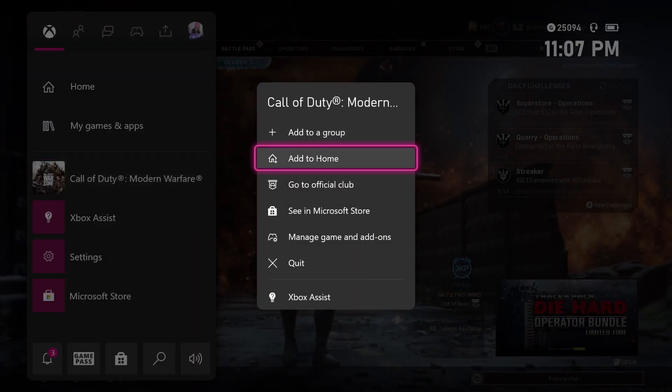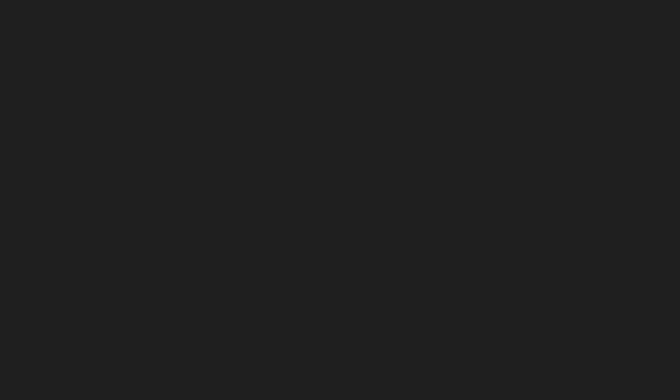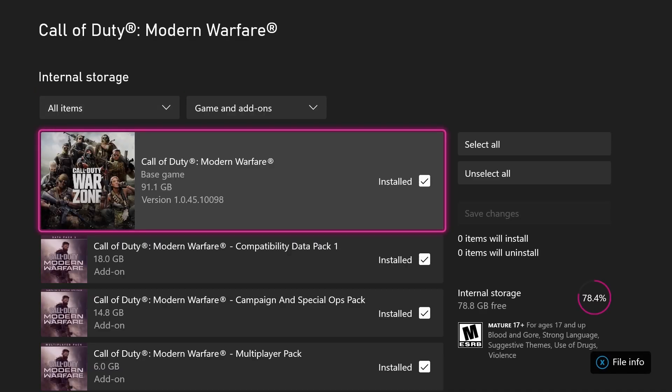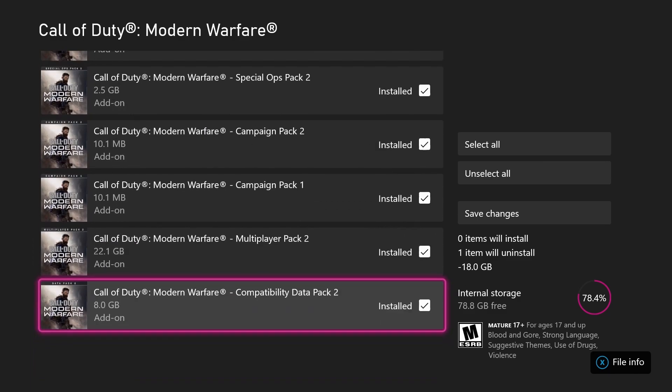First, what you want to do is go to your game, manage game add-ons, go over to here, manage installation on the external hard drive or internal — it doesn't matter. Then what you want to do is uninstall compatibility pack 1 and 2.